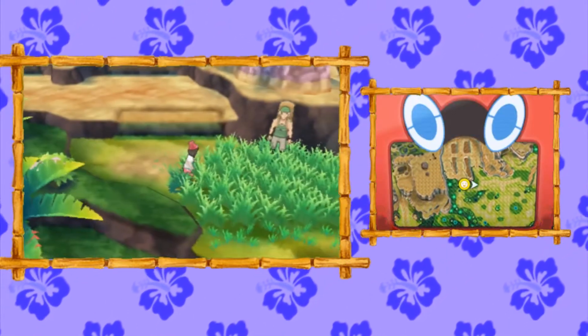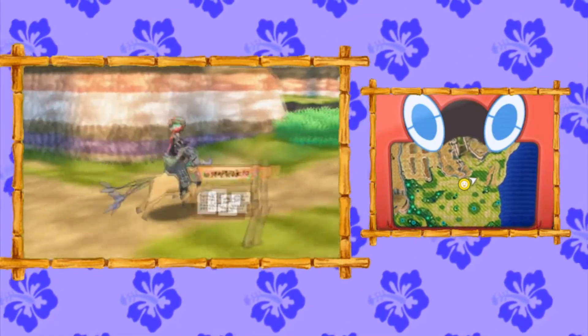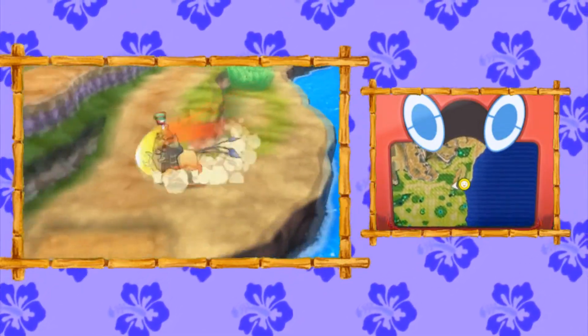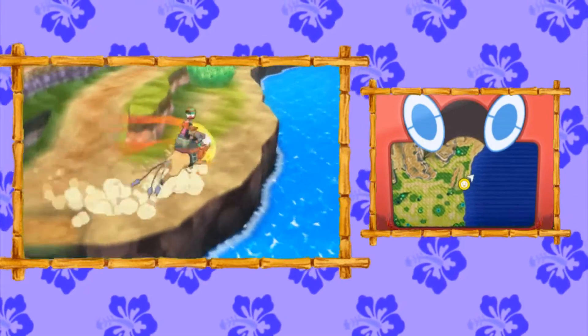Now we're going to make our way to the upper right-hand corner of this area. Again, carefully maneuver your way — I'm not even going to run with Tauros because there's a flying Pokemon, and there's the Raticate or Gumshoos in that grass over there. If you make your way over here, you'll find an XD Fence sitting on this little plateau area.